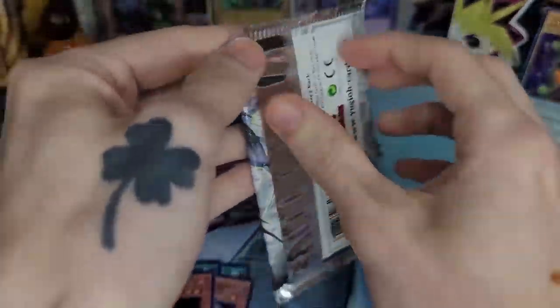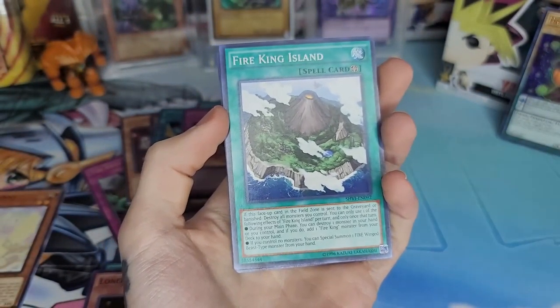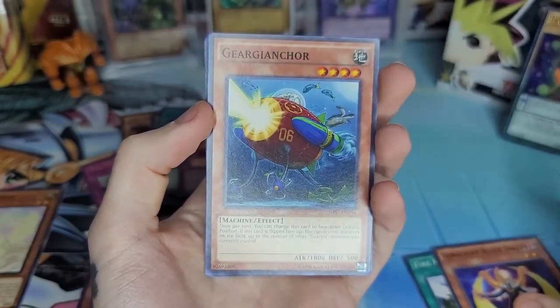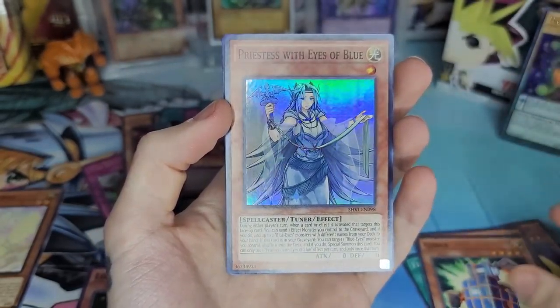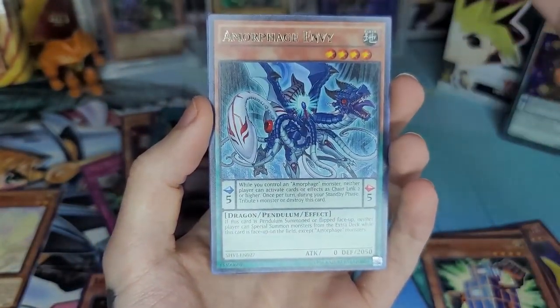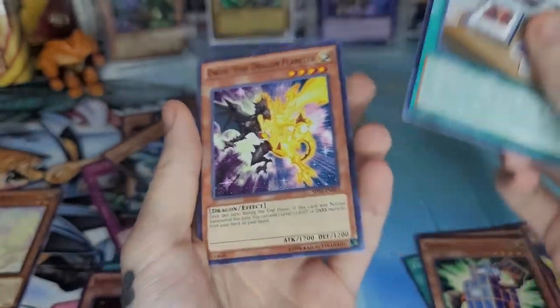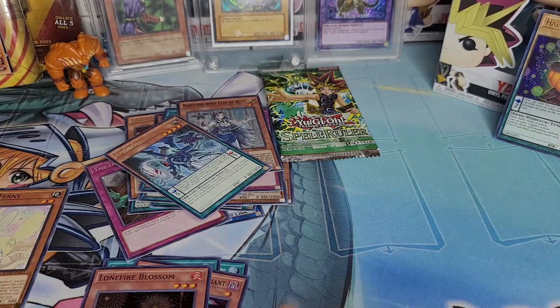Next we got Shining Victories. Let's see if we can pull any cool Blue-Eyes stuff — I'm pretty sure you can get some out of this. Fire King, Luna Light, Black Sheep Gear, and we got Priestess with Eyes of Blue — I'm pretty sure that's actually a pretty good pull, she plays very well in a Blue-Eyes deck. And then we got Amorphage and B, Kaiju Files, Dwarf Star Dragon, and Digital Bug.